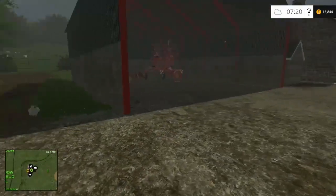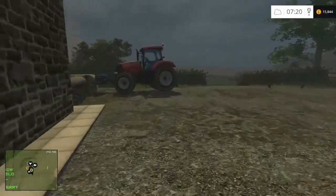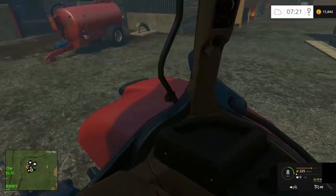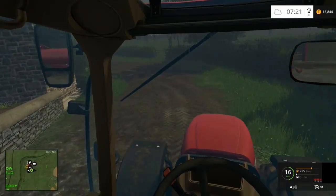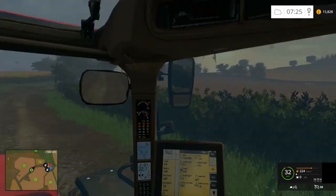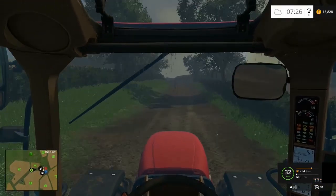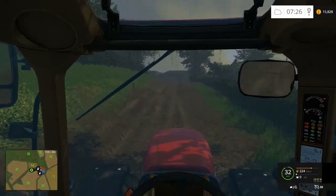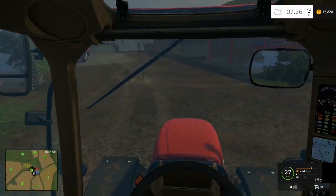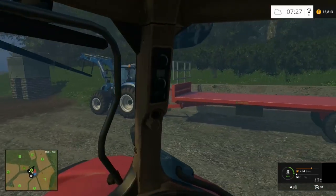We're going to move on to the main job of today which is ploughing. I'm going to be using the Case so I'd better take it back up to the other yard, get the plough on — mind the chickens. The sunshine's coming out now, the fog seems to be lifting and the clouds are also breaking up a bit — looks like it's going to be a good day. I've got the front weight on already, don't need to put another one on. The plough is just up here.